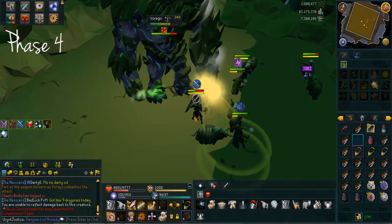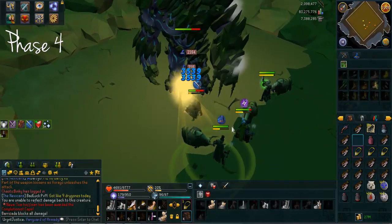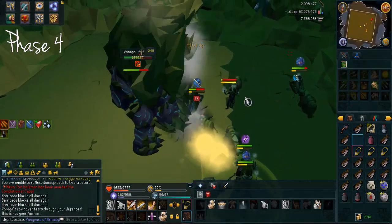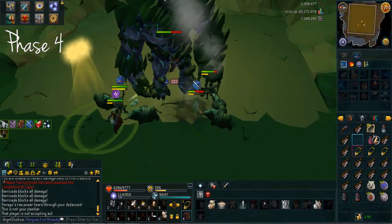On to phase four - you can basically have one person who tanks the green bomb. Whoever gets the green bomb first, run towards that one person. You can also right click on your friends list and actually trail that person to make it easier to find him or her, but it should be easy anyway.